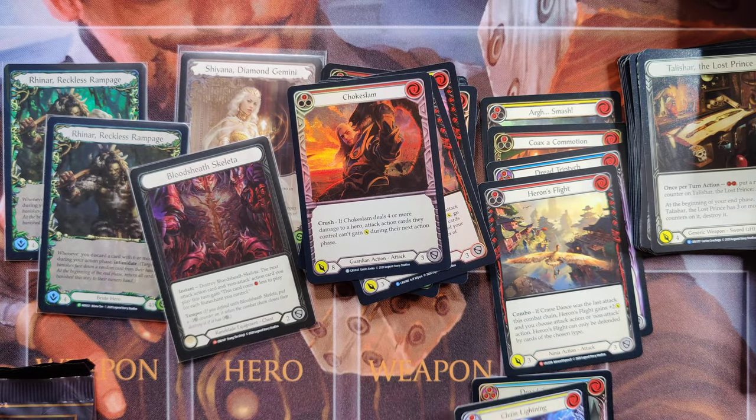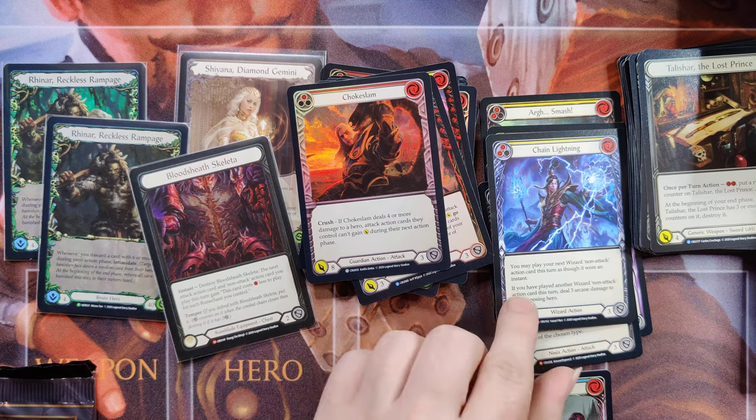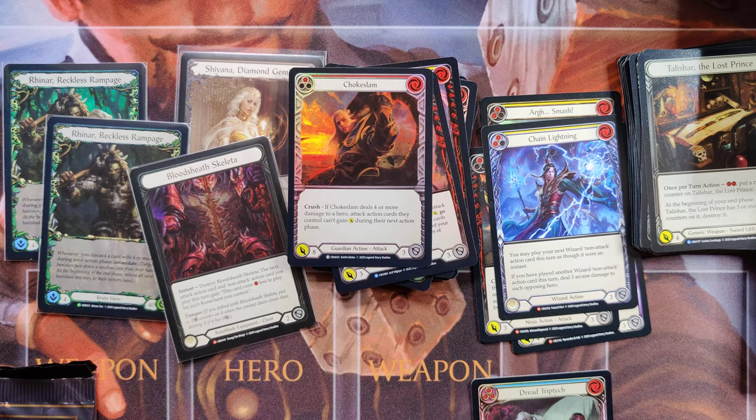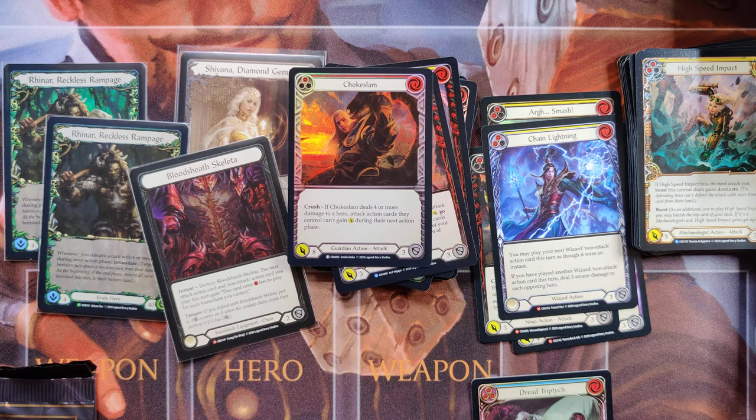Chain Lightning is the Majestic, so Gaze the Ages is probably from Ark. I wouldn't mind a foil Chain Lightning either. We now have four packs left — can we pull anything crazy in the close? Four packs left, people, four packs left.